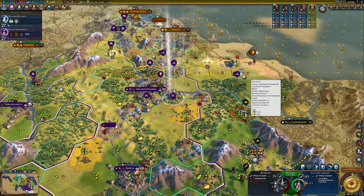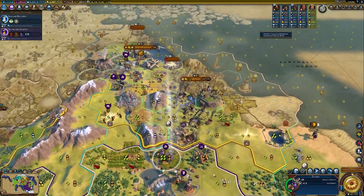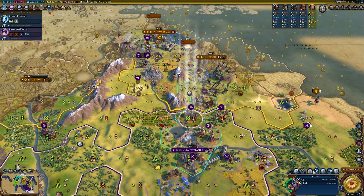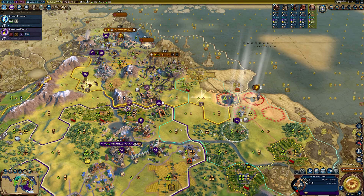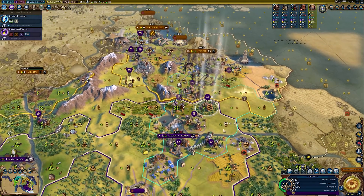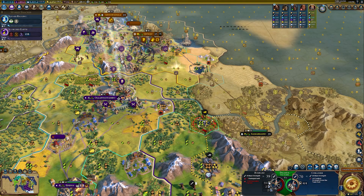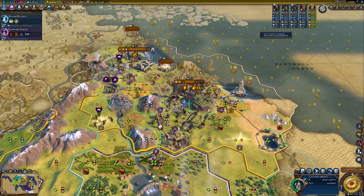I could get rid of that bombard but I don't know if it's worth my time. Let's pillage this for health and go up here. I wanted to upgrade you — let's do that right now. The catapults need to be moving because they're not going to do me any good right there. We could get rid of this bombard right away. That converts things so it makes sense.